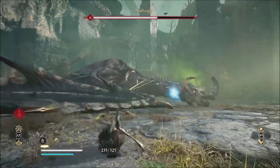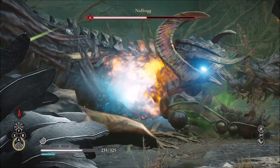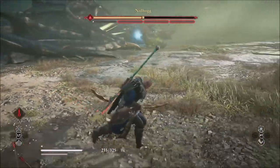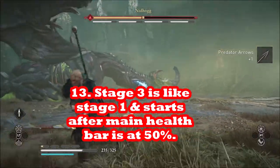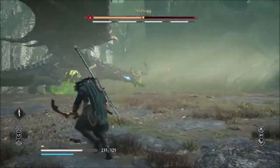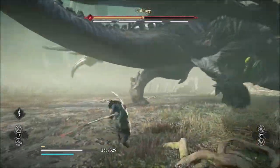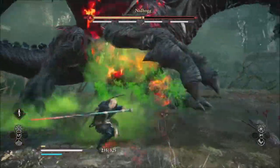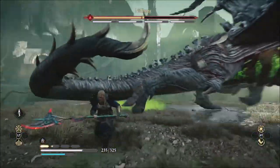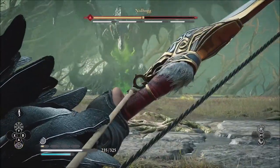So we're alternating between neck and feet across the stages. We got down to half health and now we have to go after his feet again — you can see his feet have mostly recovered. I don't have any adrenaline bars left so I'll have to build them up in melee. Be aware of his stomp move even in this phase.